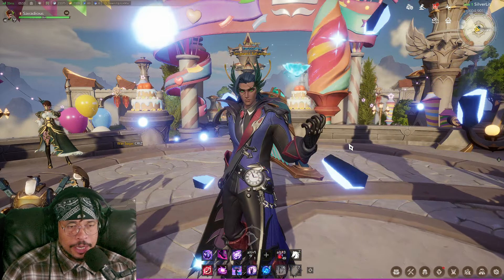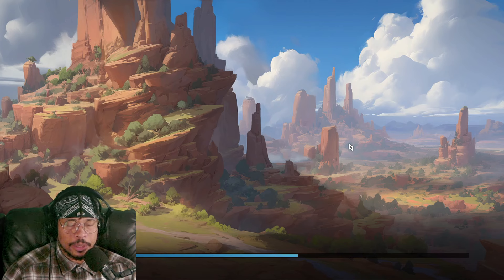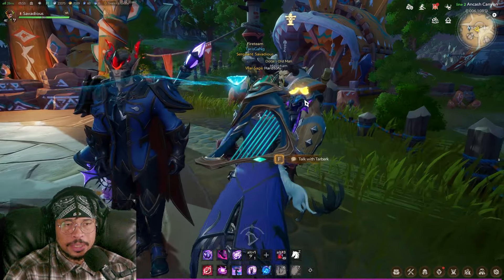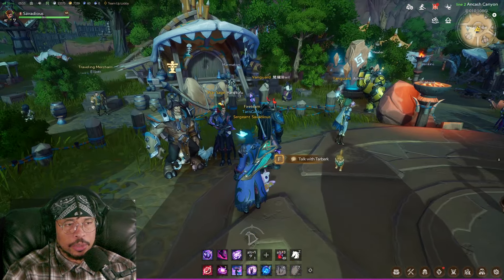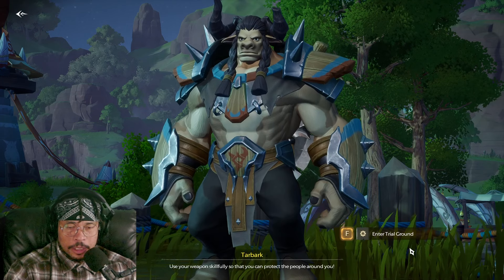You're going to go right here to Tar Bark. Tar Bark is the place you need to go — that's the NPC that will actually take you into the little instance where you can practice your DPS. Find Tar Bark — here he is. Hi Tar Bark, how you doing?